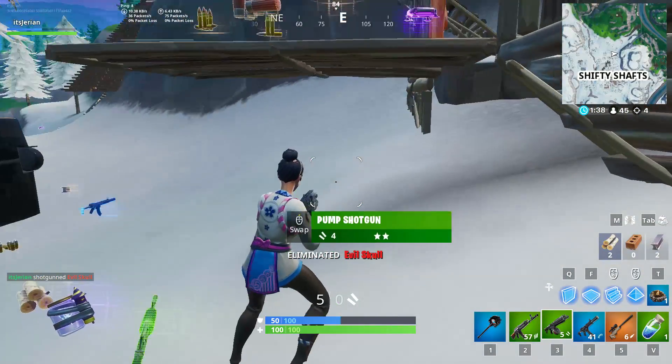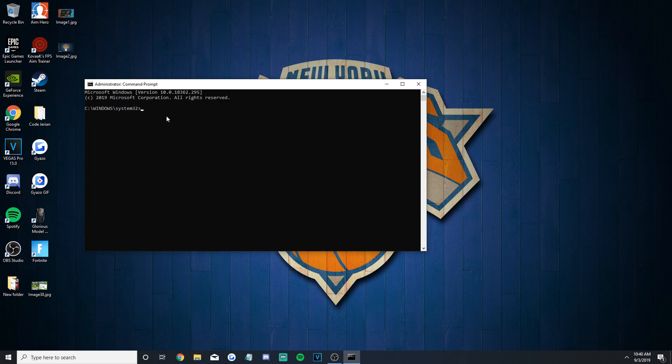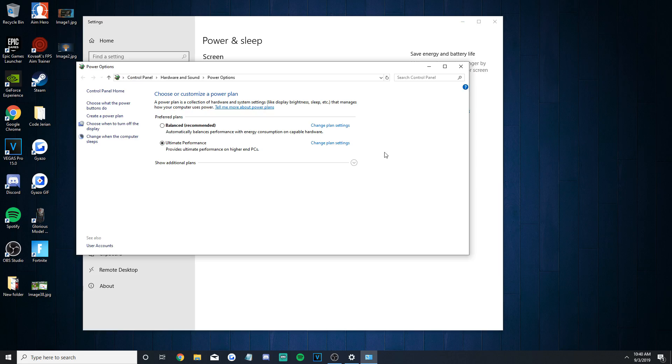Luckily, there is a way to enable it on laptops. In the Windows search, type CMD, then right click the command prompt result and choose run as administrator. It is extremely important that you run it as an administrator or else it will not work. Then copy the command I will leave in the description and paste it into the box. Hit enter and you'll then have the option for Ultimate Performance mode when you didn't before.